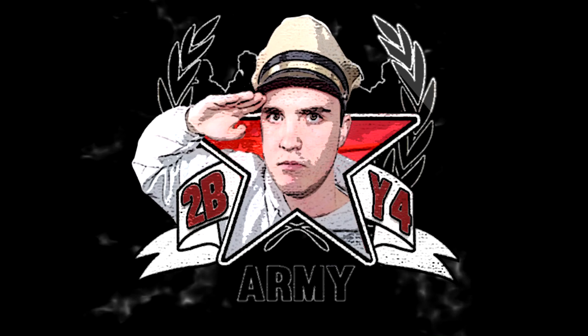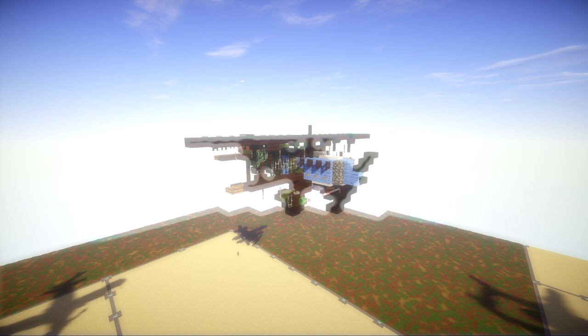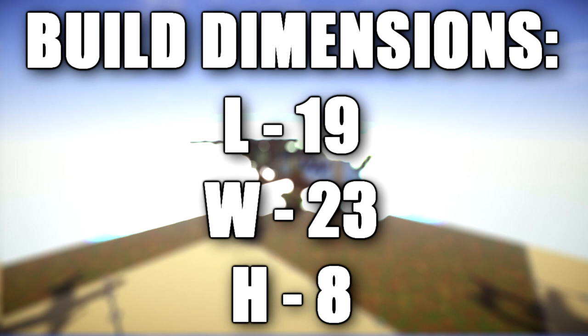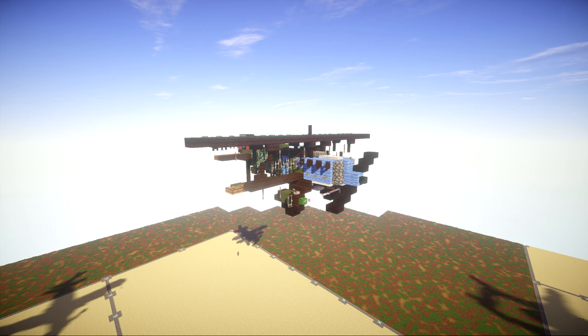In this tutorial we will be building the German Henkel HE-51. The HE-51 was a German single-seat biplane produced in a number of different versions. It was initially developed as a fighter but saw variants including a seaplane and a ground attack version. It was a development of the earlier HE-49. The aircraft's first flight was in May of 1933 and it was introduced into service in 1935. The Luftwaffe retired it in 1939, right at the break of World War II, as this plane definitely wasn't going to hold up to WWII aviation standards.